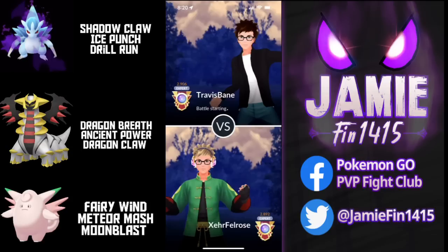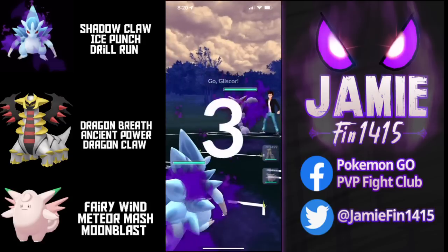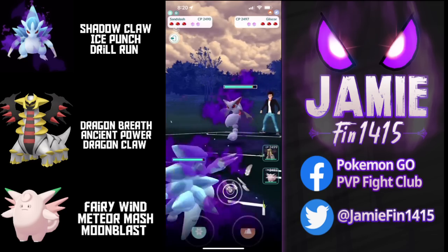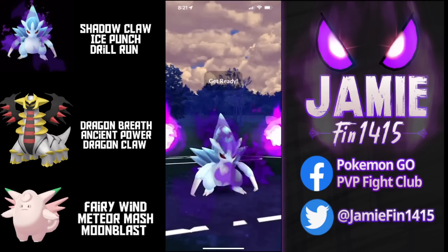I've already recently showcased this core with Shadow Zapdos as the third, and my friend Noob Giratina was able to go all the way to Legend. I actually used the Shadow Alolan Sandslash, the Fable, Shadow Zapdos line as well and went 23-2 — that's just how busted it is. However, today we're going to be taking a look at Giratina as the third. These battles are submitted by fellow content creator Zerafelro's — huge shout out to him, he's linked in the title. Without further ado, let's get into the battles.